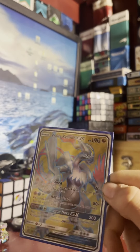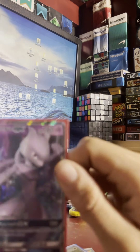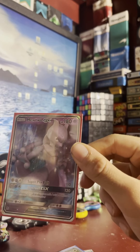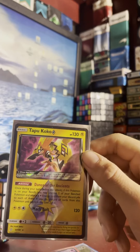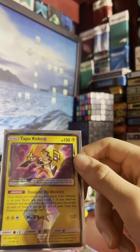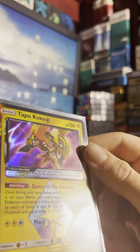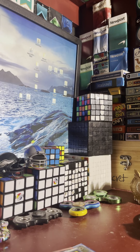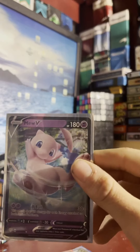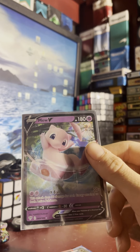Here's a white Keldeo card — does 80 to 200 damage. Mewtwo does 120. Here is Tapu Koko — I collect these cards, I've only got one or two this year. The diamond version is a basic diamond one that does 120 damage.